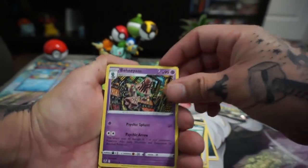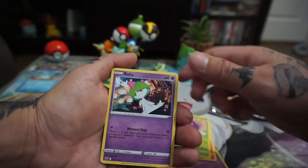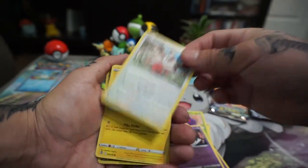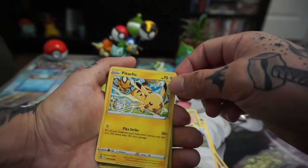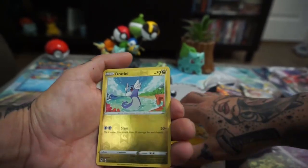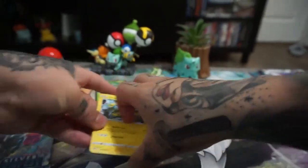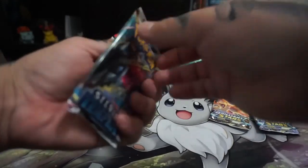Oh nice, this is a nice card — this is a cool card. I'm gonna have to turn off the light in a bit because it's flickering. Oh nice, this is a nice card too. I like the whole Pokémon trios — reverse holo, Dragonite. And nothing special. So that was that.